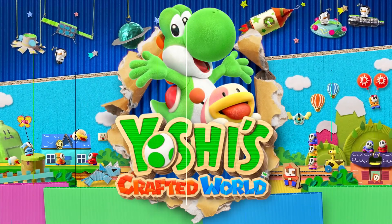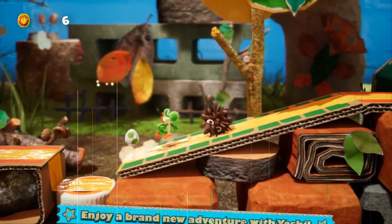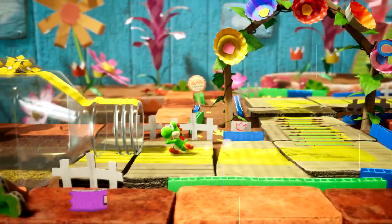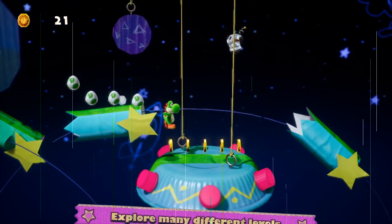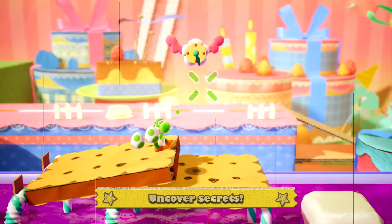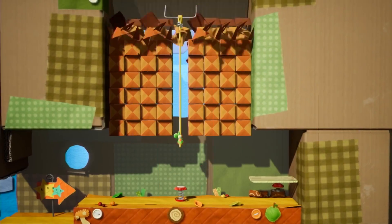I'm going to begin by saying that I played this game on the mellow mode setting, and honestly, if you have a problem with me playing a game on an easier mode, then good for you — I don't care. I, for one, had a very fun and enjoyable time playing this game. Plus, the only difference between mellow mode and normal mode is that in mellow mode, it tells you in the various sections of the level where the smiley flowers are, and by clearly showing the red coins as well. That's really the only difference between the two modes.